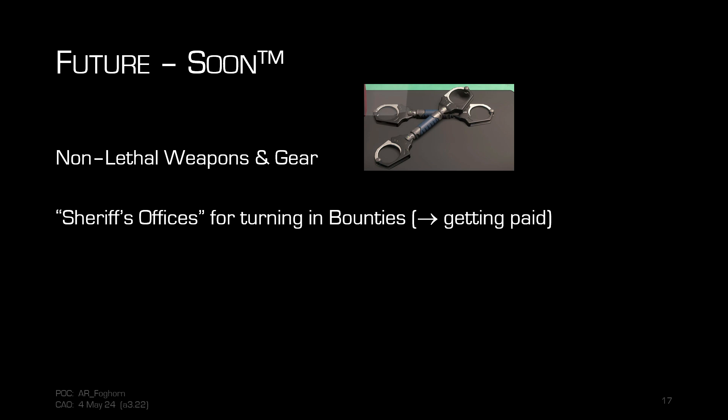The plan is that you'll return captured targets to a security office or sheriff's office alive to collect the bounty. For player bounties, once the player is in a stasis chamber, they'll essentially be 'Agent Smithed' — replaced by an NPC copy — so they can wake up in prison and start their jail time even while you, the bounty hunter, are still transporting their NPC version from A to B.